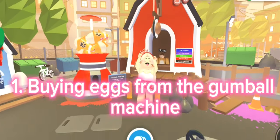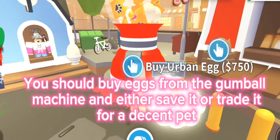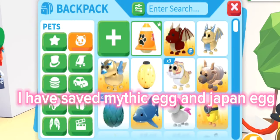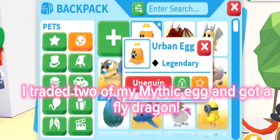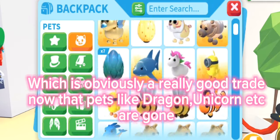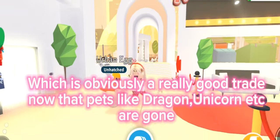Tip one: buying eggs from the gumball machine. You should buy eggs from the gumball machine and either save it or trade it for a decent pet. I have saved a Mythic Egg and Japan Egg. I traded two of my Mythic Eggs and got a Fly Dragon, which is obviously a really good trade, now that pets like Dragon, Unicorn, etc. are gone.